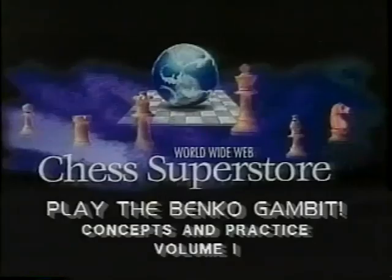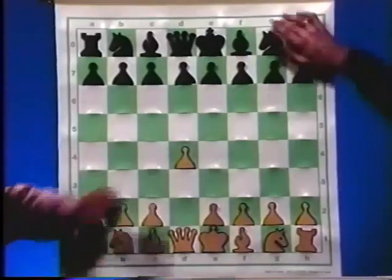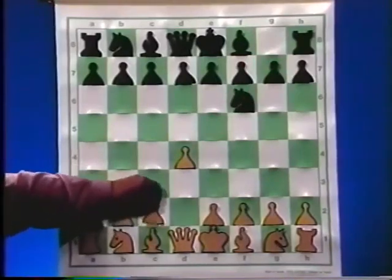Welcome to the show, Lev. My pleasure. Today we will look not just at the theory of the gambit but also at its history and overall development, and Lev will show us how to develop an opening repertoire. Let's start and take a look at the Benko Gambit and discuss a little bit of history. It started with 1.d4, Nf6, 2.c4 — which is the main line for White — and then Black plays c5 with White's best move considered to be d5.